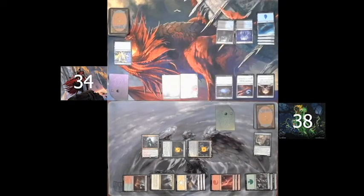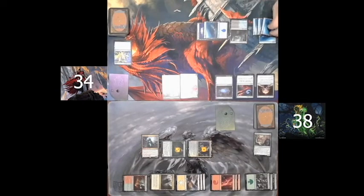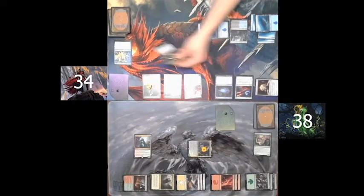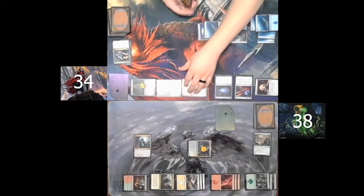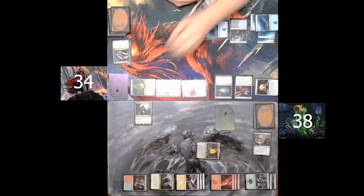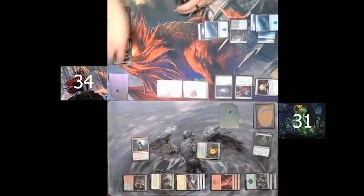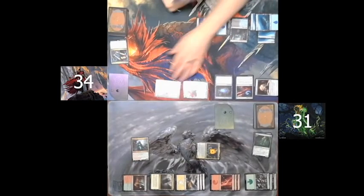Spartan draws for turn. He pays 6 mana to cast Spinal Embrace and takes control of my Fertilid. He then attacks with Sire, Anawan, and Fertilid. I block Fertilid with the Living Twister, which will kill the Fertilid — Living Twister will survive — and I take 7 damage from Sire and Anawan, 2 of which is commander damage. At this point I have taken 4 commander damage from Anawan. After that, he passes turn.